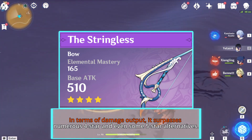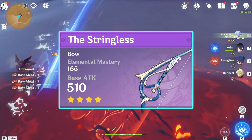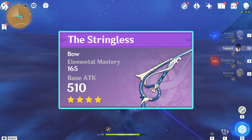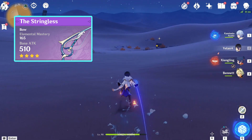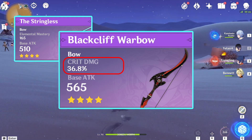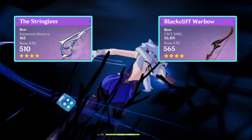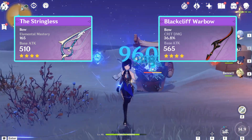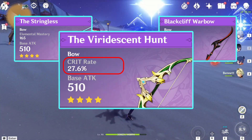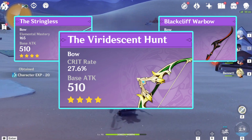Looking strictly at elemental skill and burst damage, it only trails behind Aqua Simulacra and Thundering Pulse at Refinement 5. Furthermore, in Taser, Bloom, or Vaporize teams, it excels by significantly boosting elemental reaction damage. The Blackcliff Warbow is another good option, offering up to 36.8% critical damage. However, its weapon effect isn't beneficial for Yelan, and the 3-star Sharpshooter's Oath is still better at boosting the critical damage stat. Lastly, the Viridescent Hunt offers a 27.6% crit rate boost and deals extra damage upon hitting opponents. But looking at the critical rate stat alone, the Slingshot is a slightly better option.